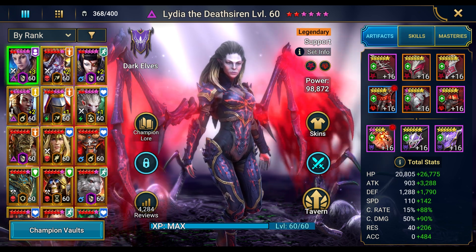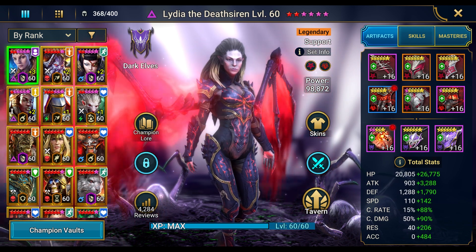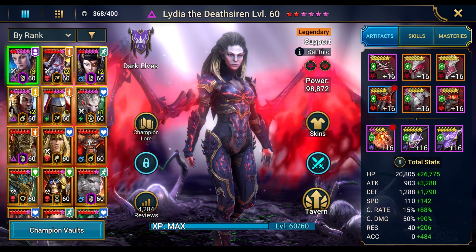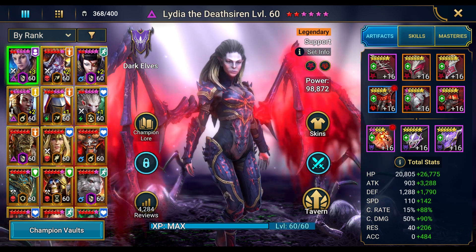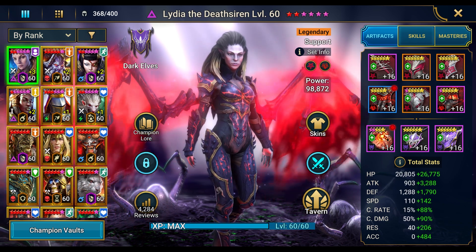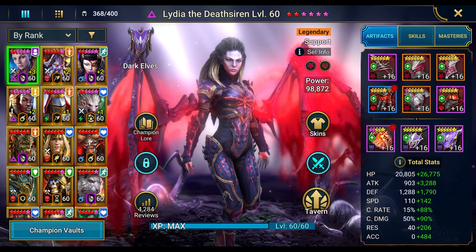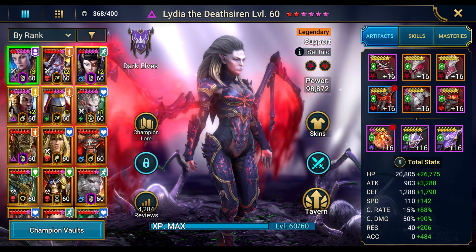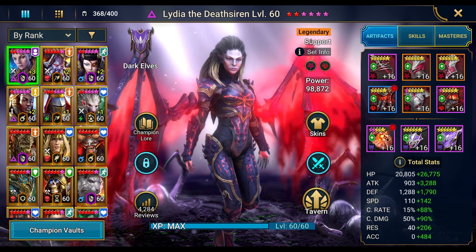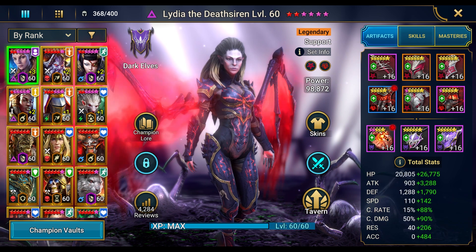Welcome to another Raid: Shadow Legends video. Today I'm going over my account and looking at my real account power, because at the moment my account is kind of a lie. I have six empowered champions but since this account's beginning I've had lots of champions with power held back. I originally wanted to create a champion spotlight video then empower them at the end, so I wasn't artificially inflating stats like defense, attack, HP, crit damage, and speed with a plus two or plus three until after the video was over.